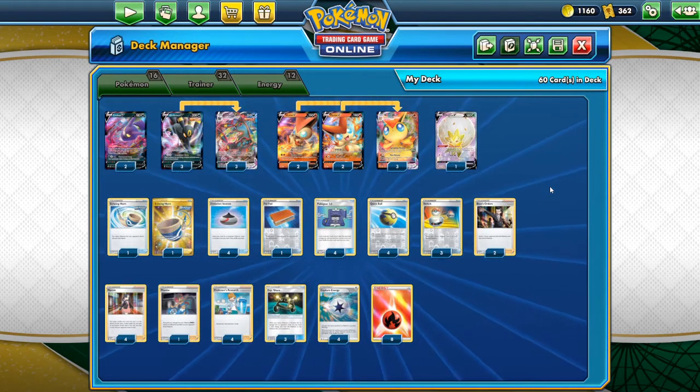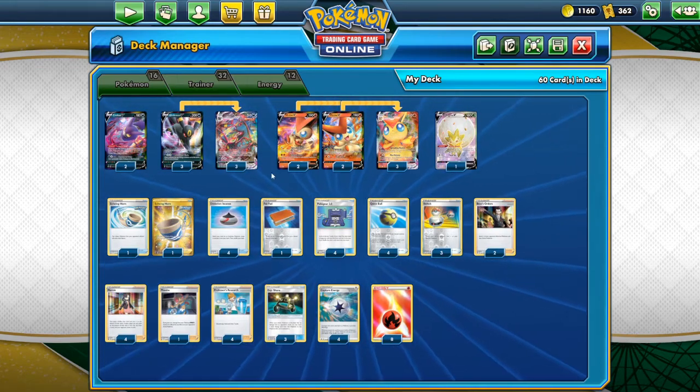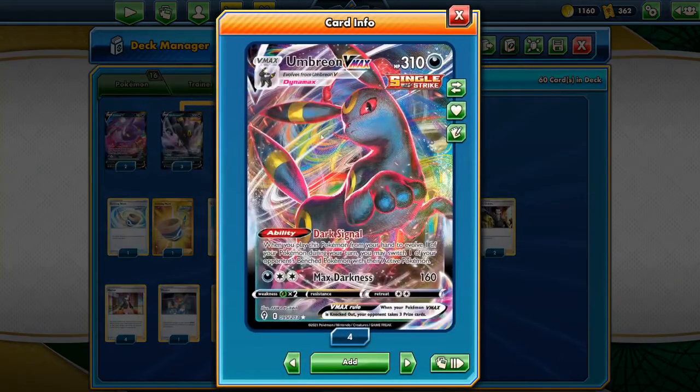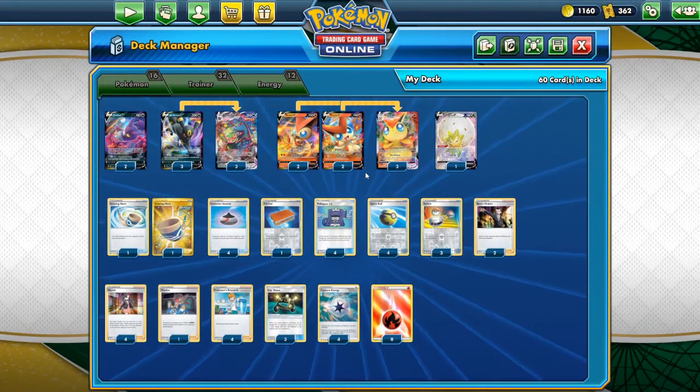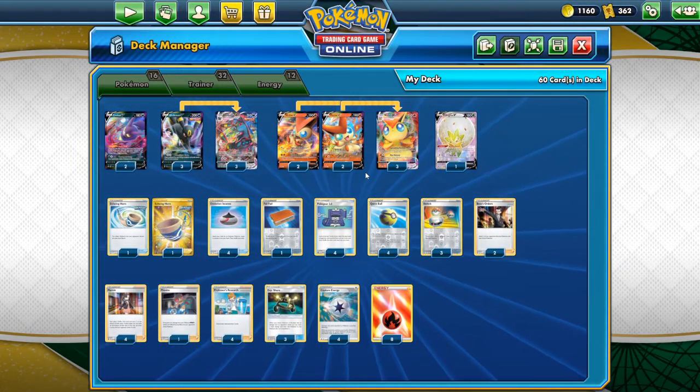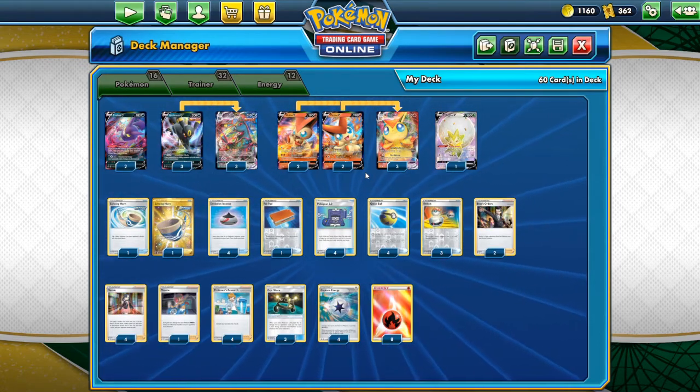Overall, definitely one of my favorites coming out of Evolving Skies. This is my favorite Eeveelution, so the fact that I get to finally monkey around with it and have a really good card for it is awesome. It's a toss-up between this and Glaceon — those are my two favorites. Hope you guys enjoyed the deck portion of the video. We're going to get into the gameplay — thank you guys so much for the continued support, have a great day and I'll see you in the gameplay.